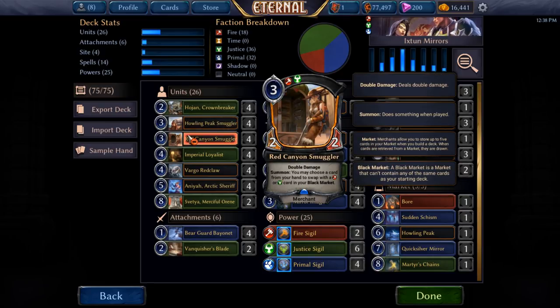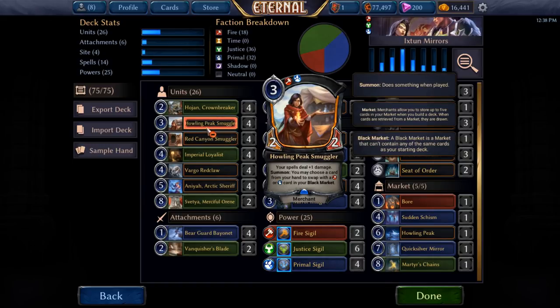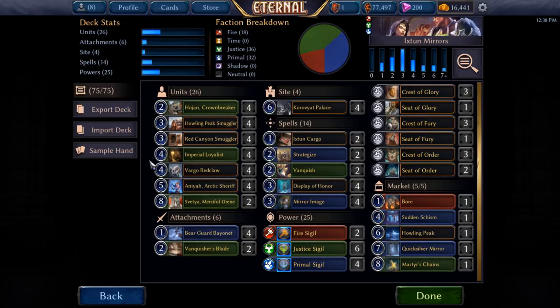We have eight Smugglers, because markets are just very, very powerful, and that's kind of been standard for a while. There's a lot of things that we want to get out of our market, and I'll go into the market in a little while.